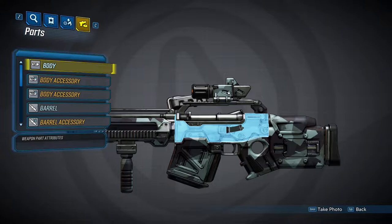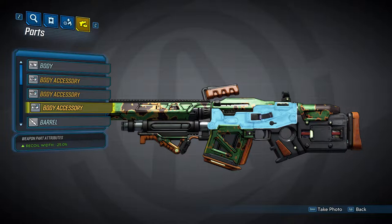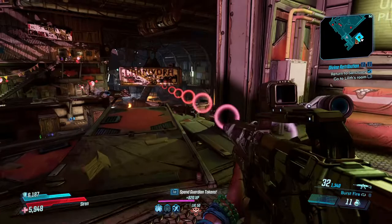Now we'll take a look at the body of the gun. All Dahl assault rifles are going to have the same body, no matter the rarity. The body can spawn with up to three accessories. The first accessory will provide an accuracy bonus of 15%. The second shown here will reduce your recoil width by 25%, and the third will decrease your reload time by 10%.